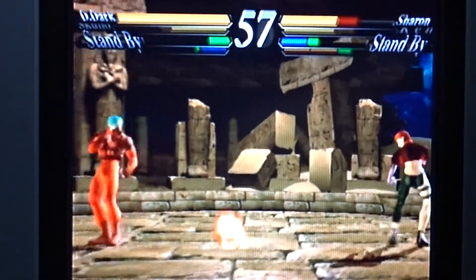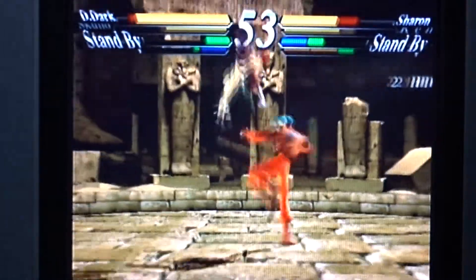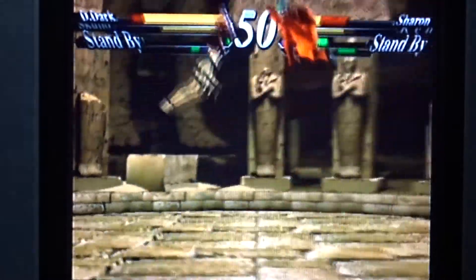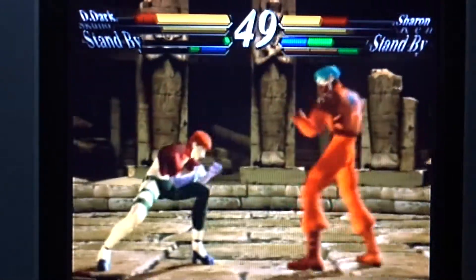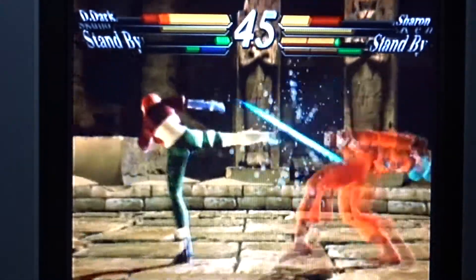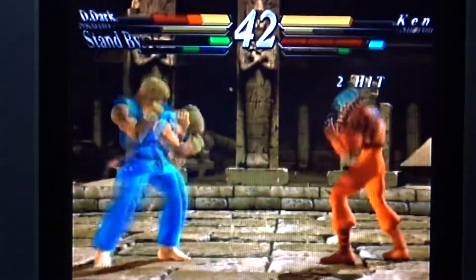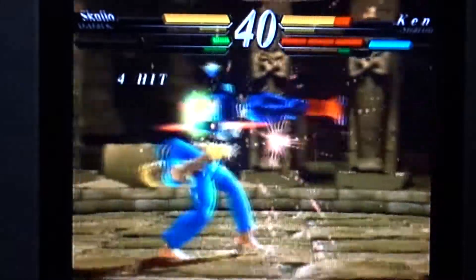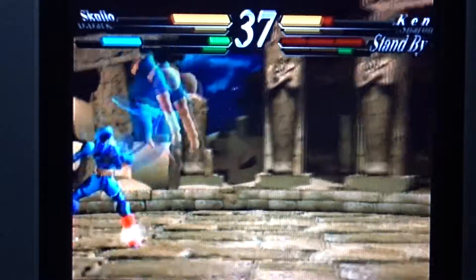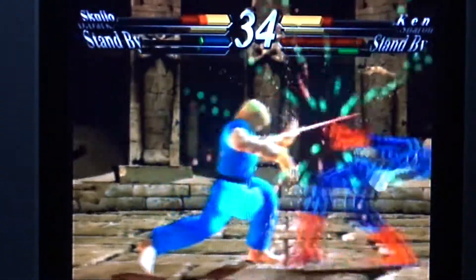Ahora me acordé de este personaje, pero no lo veía por el color. Este es azul, ahora me tocó rojo. No sé con qué botón se elegirá el color original. Este personaje no lo conozco. Ese es nuevo. Lo bueno es que puedes entrar con el personaje antes de que el otro pierda, como para poder salvarlo.